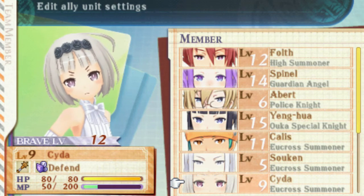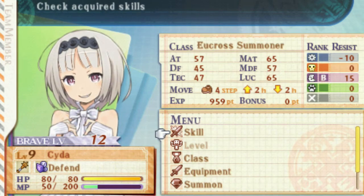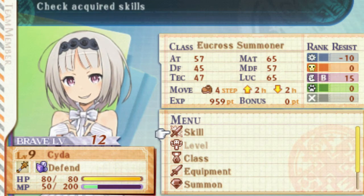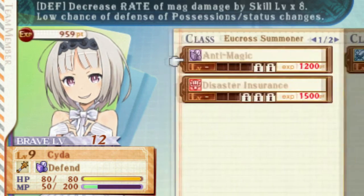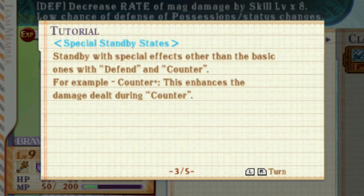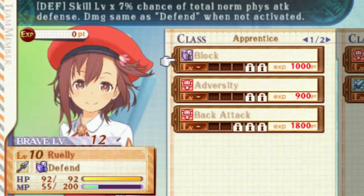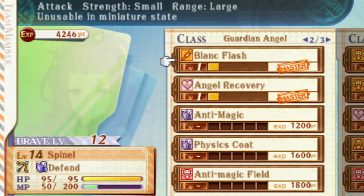Basically what you need to do is, as soon as you have Saida in your party, go to her, press select when you go in to change your portrait into 2D, go to skill, go to acquire skill, and then the tutorial will show up. All you're going to do is finish the tutorial, and you'll actually be able to go and acquire skills for all your characters using XP.